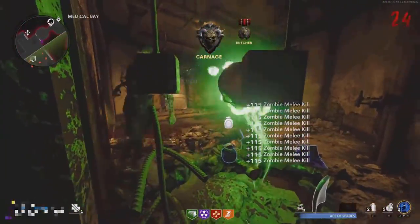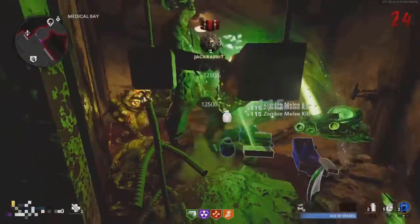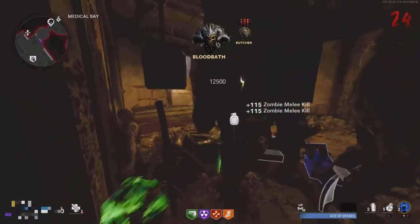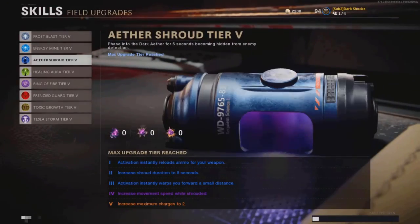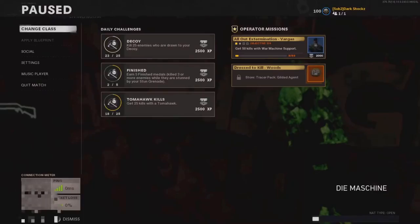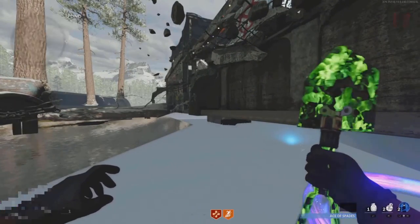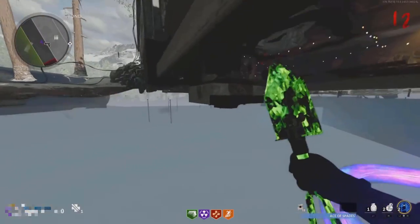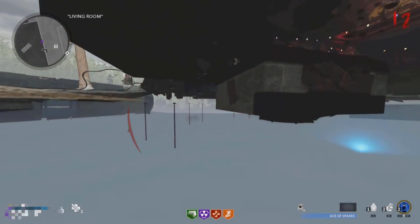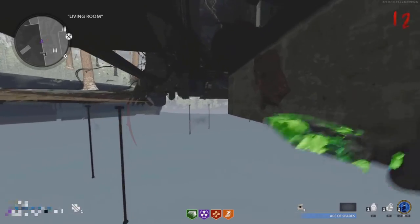Here's an easy unlimited XP glitch. You need either Shroud Tier 3, Mule Kick Tier 3, and PHD Slider Tier 4. Make sure to grab Mule Kick and PHD Slider during the Pack-a-Punch sequence. This glitch is on Die Machine. Go over to the living room and do the PHD Slider glitch by running and jumping into the wall, then using PHD Slider and pausing at the exact same moment — run, jump, slide mid-air, and pause. If you get the timing right, you will get teleported into the wall.